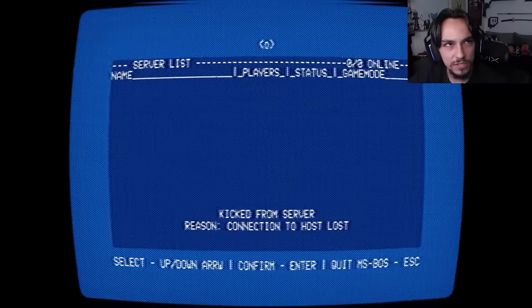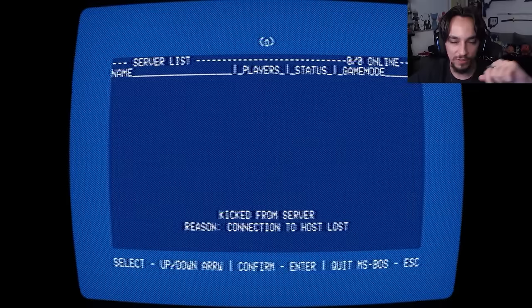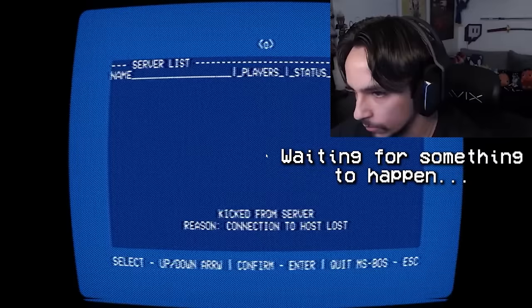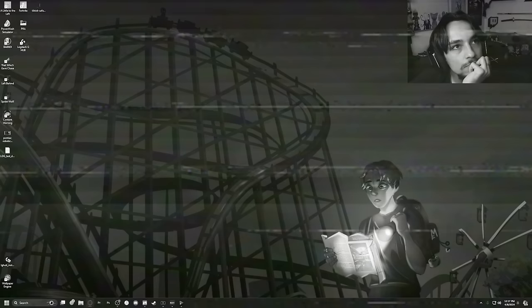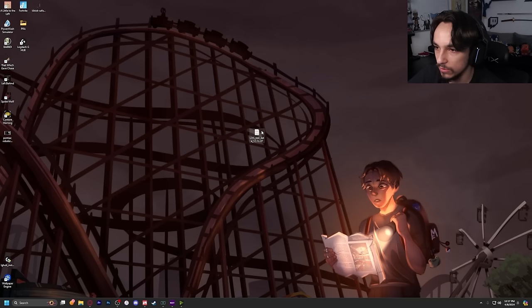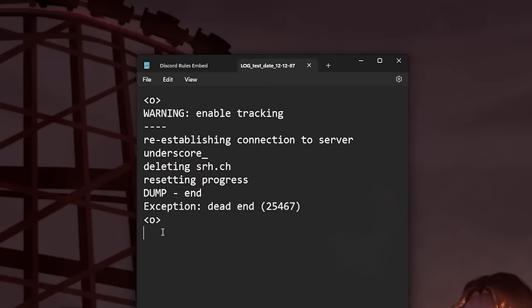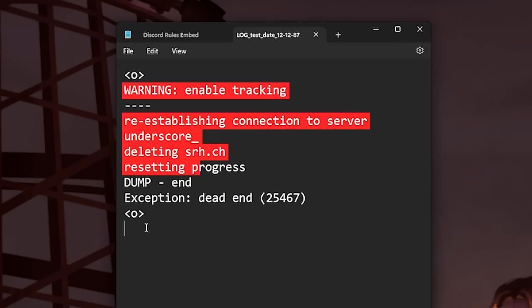Wait — it was something, and then enter. Were those arrows? I just took a look at the footage again and it looks like it goes up, up, up, down, down, and then looks like an old school enter key. There is something different because I don't remember that symbol at the top — the two arrows and the zero or the O in between. After that I started to do some research on what that secret code meant, because I didn't think it actually did anything. Until I noticed this: log test date 12-12-87, so December 12, 1987. Warning: enable tracking, reestablishing connection to server, deleting srh.ch, resetting progress, dump end exception dead end 25467.